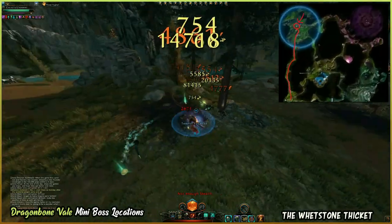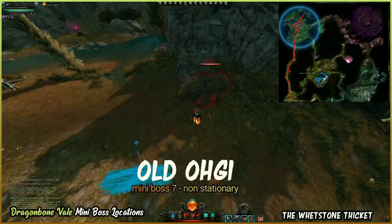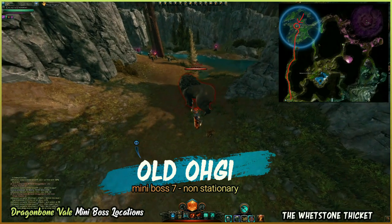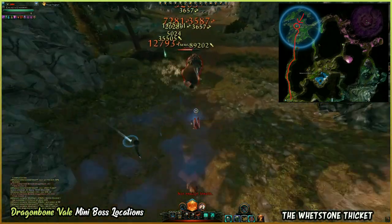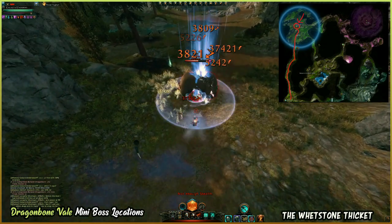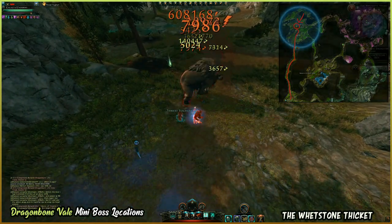The first miniboss in this area is a non-stationary one called Old Ogie, and he spawns right here. Let's kill him off and move on to our next location.